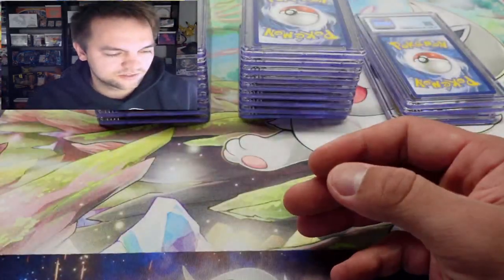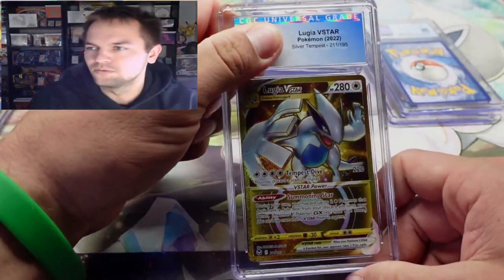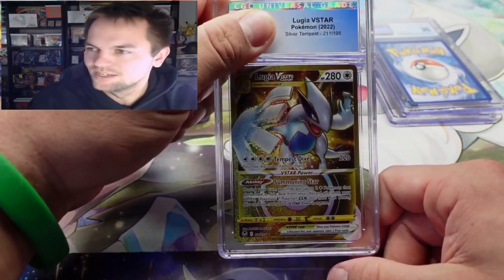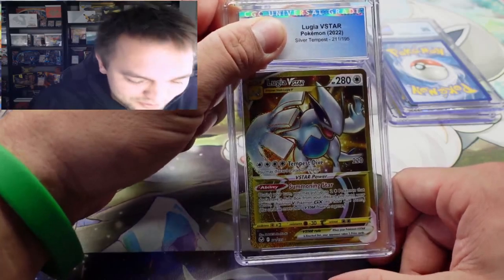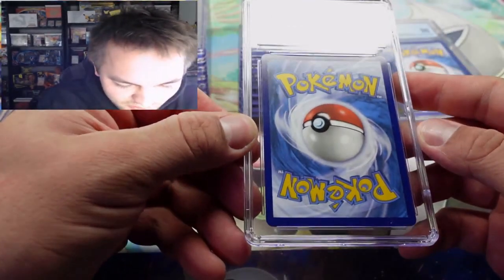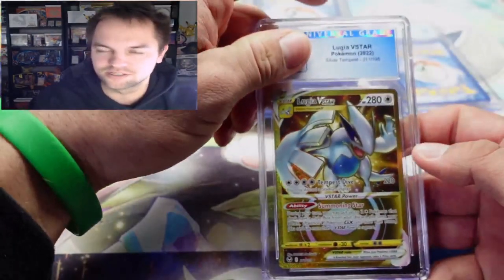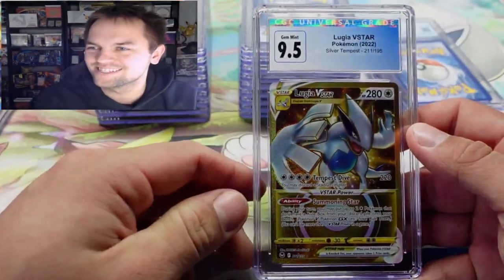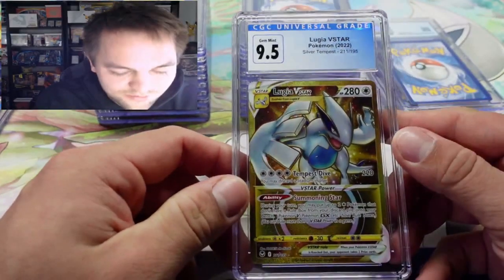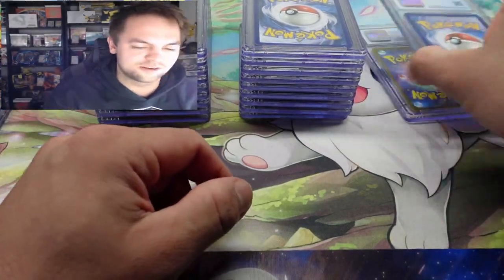Next card — the gold Lugia from Silver Tempest. I actually pulled this one and was really excited to get it graded. It looks clean. I had full expectation of at least a nine-five when I sent it in, and we got it. Let's go! I love this card. Not a super valuable card but I still love it.